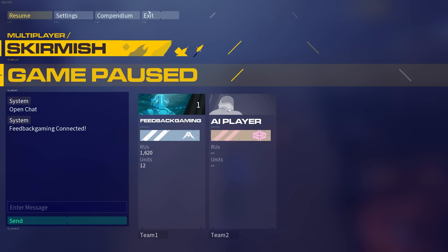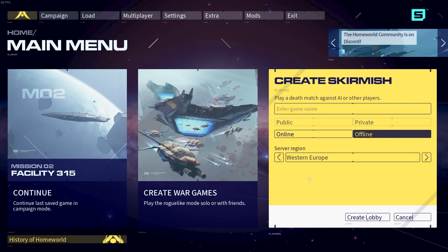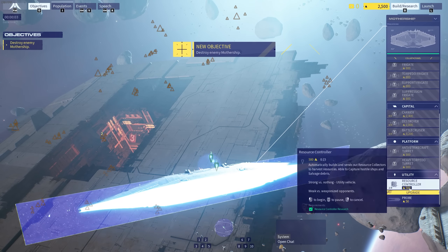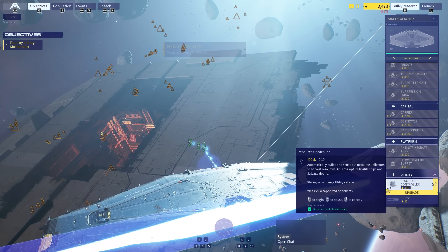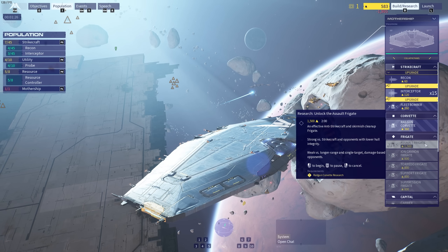I think the bread and butter of your fleet seems to be frigates. Again, I think the strat here is to create as many frigates as possible. I feel like maybe it's possible to ignore their front line and just go to the back line immediately and remove all the torpedo craft and railgun craft because they're the ones dealing the meat of the damage. Okay, space. Here we are. I'm going to make three resource collectors this time. So what we're going to do is spam frigates. Anti-strike craft, skirmish cleanup frigates.